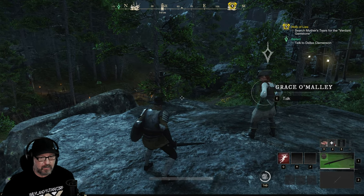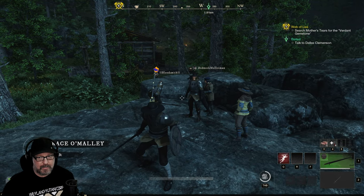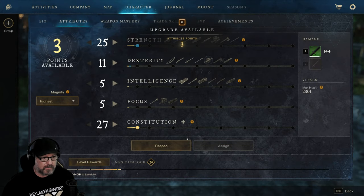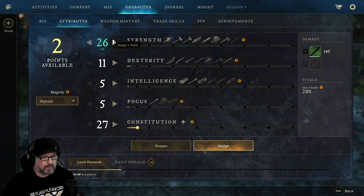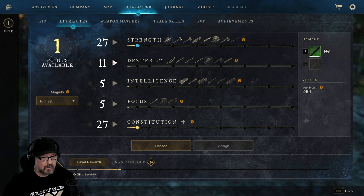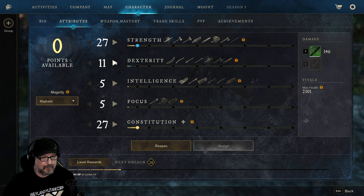Did I get a level up there? No, I did not. We do have some skill points here — let's get my strength up to match our constitution. I probably should get dexterity up as well, because it's a secondary attribute for the sword and hatchet. I don't know why we wouldn't do it.